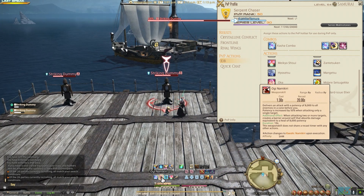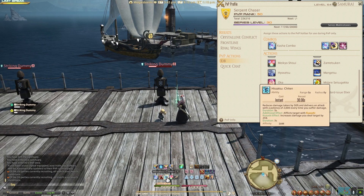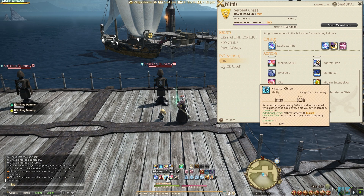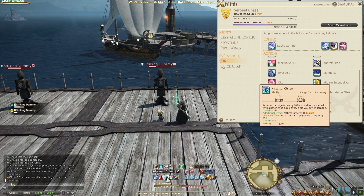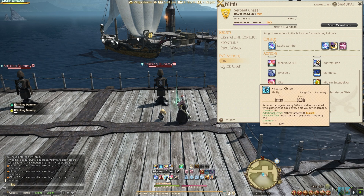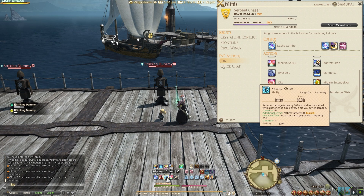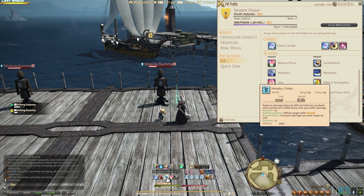Hisetsu Chitin — great ability, used for great situations, also in combination with your limit break. Without your limit break, this is going to reduce the damage you've taken by 50%, delivering an attack back to the enemy of 2,000 every time you suffer damage. Duration is 5 seconds. The follow-up combination is Kazushi, which increases the damage you deal to targets by 25% and lasts for 3 seconds. You want to combo this with high burst damage.